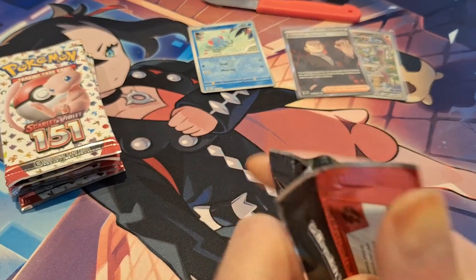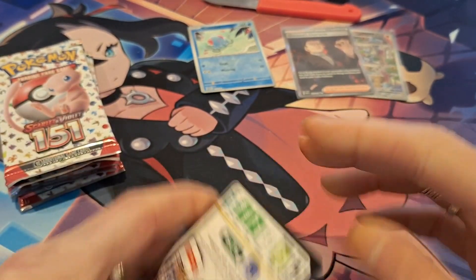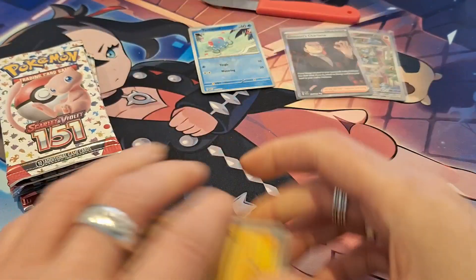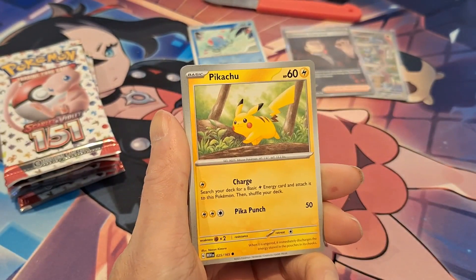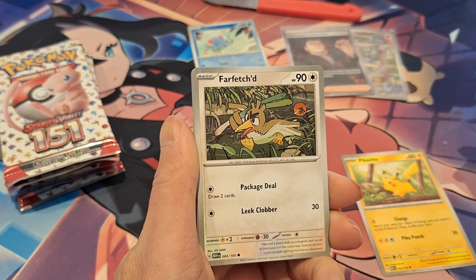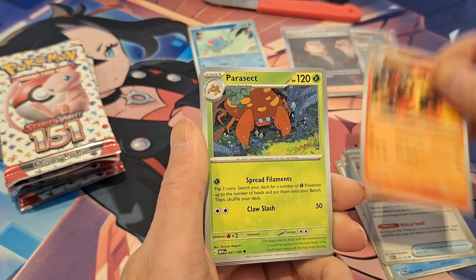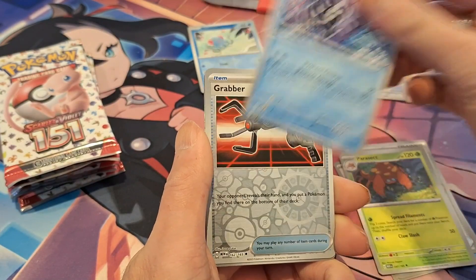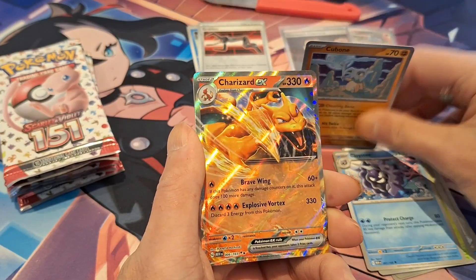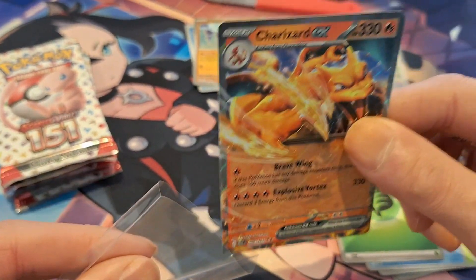All right, second pack. Let's see if we can keep this up. I have never ever pulled a God Pack out of the 151 — I know they are in here, but I've never seen one, at least not in my own ETBs. We have a Pikachu and a Farfetch'd, Shellder, Helix Fossil, Charmeleon, Parasect, Cloyster — then we have a Reverse Grimer, Reverse Cubone, and a Charizard EX. So another pull out of this pack.